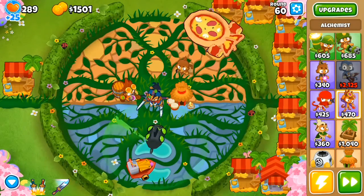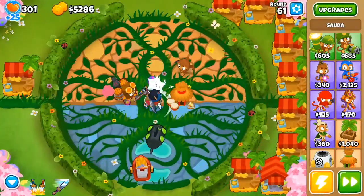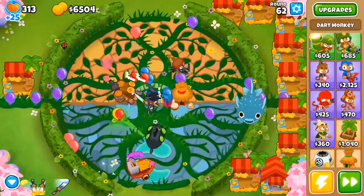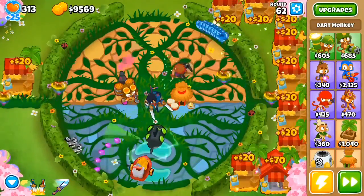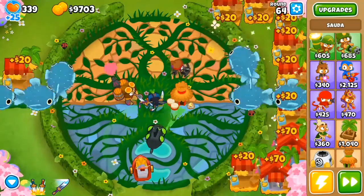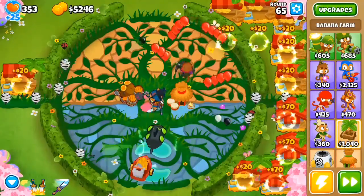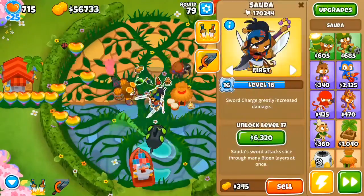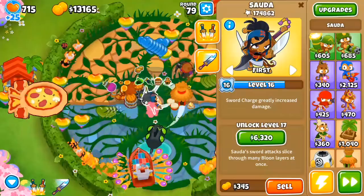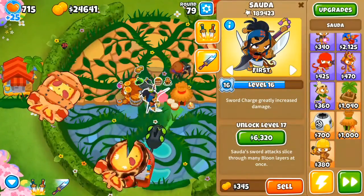As you can see from the strategy here, to make some money I put Favored Trades and then Central Market buffed it — not the most efficient, but it worked. I kind of didn't get much other support just to see her raw power; I just got a village and a Perma Brew. And from what I can tell, the Perma Brew actually makes a pretty big difference.